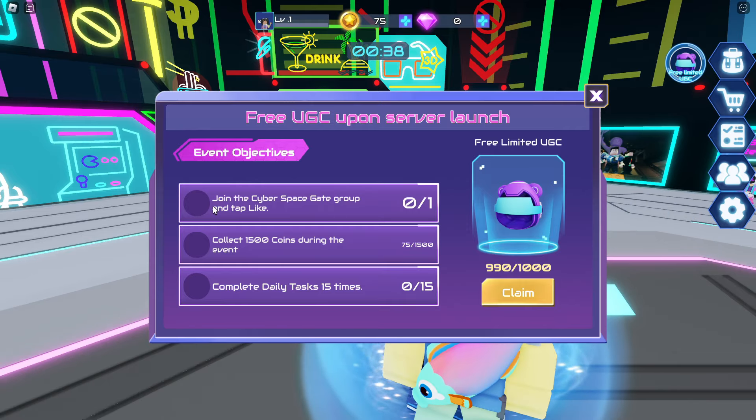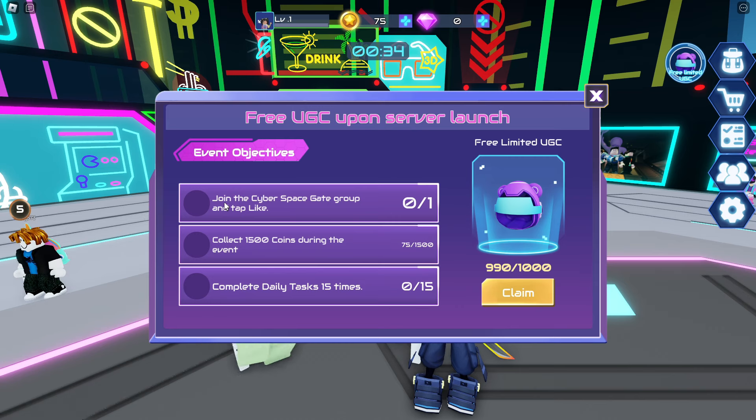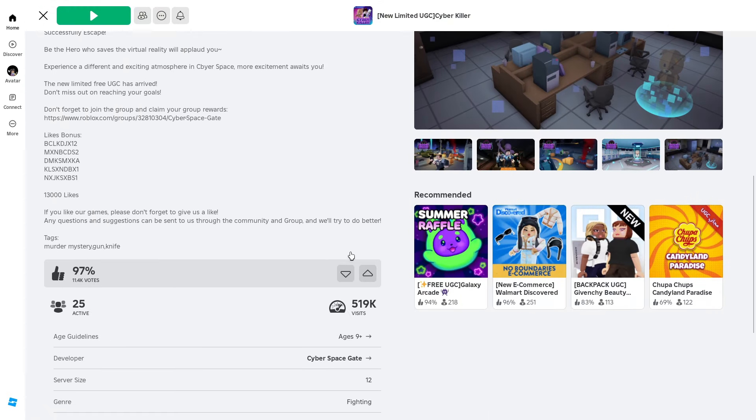Here you'll see there's almost 1,000 of these available to claim and three tasks that we need to complete. First we're gonna need to join the game's group and like the game. So let's start with this.